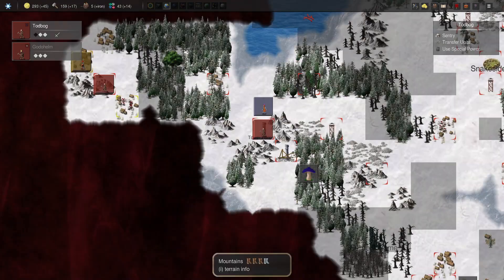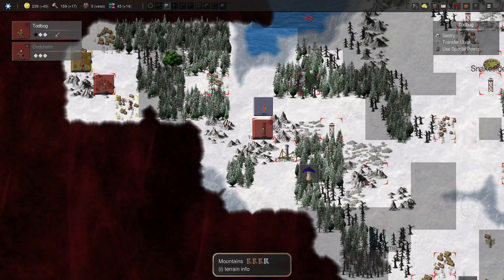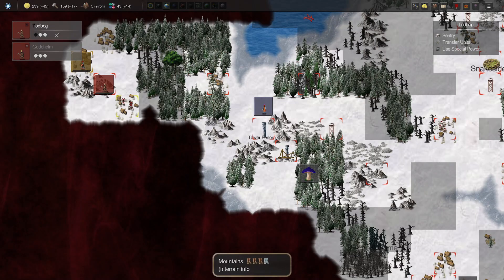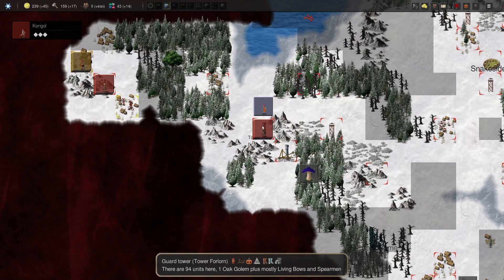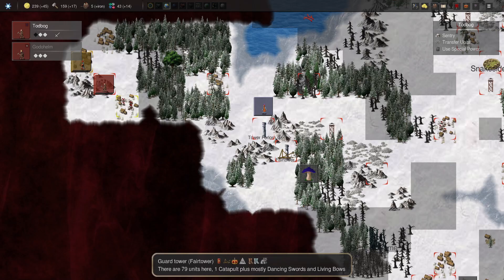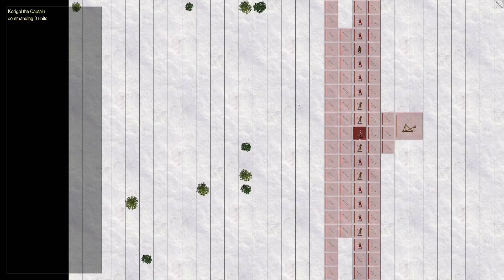Ten spearmen for 54 gold - let's go ahead and grab those, that's actually a really good value. We'll leave four bows to defend there. Actually, we don't really need to leave that many bows, or any at all, because our wonderful friend Koragol can transfer some of those. So let's transfer that many bows.